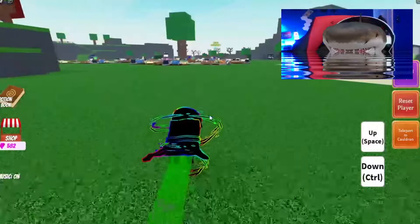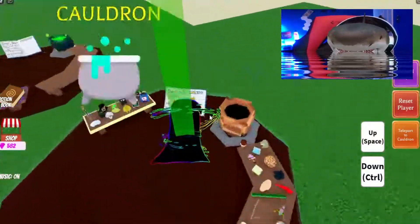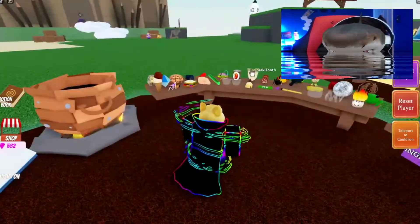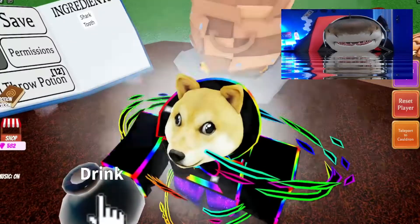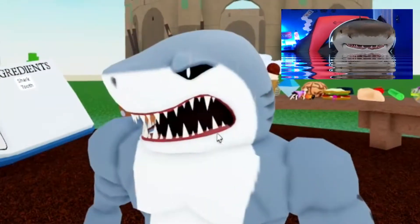After that, you go to your Codron and put it into the Codron, and you'll get this very cool potion effect. It's called the Jaws potion, and you become a very cool Shulk. So scary.